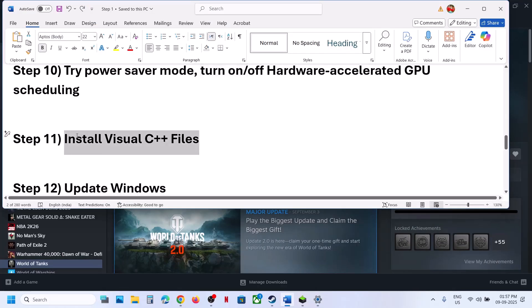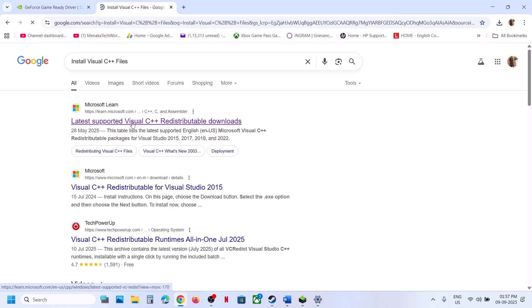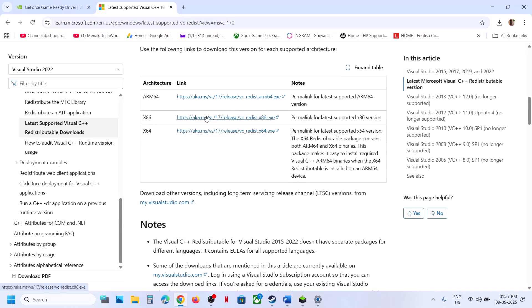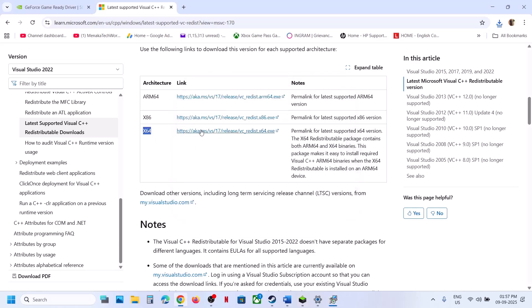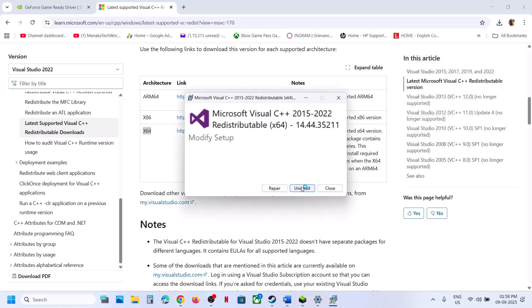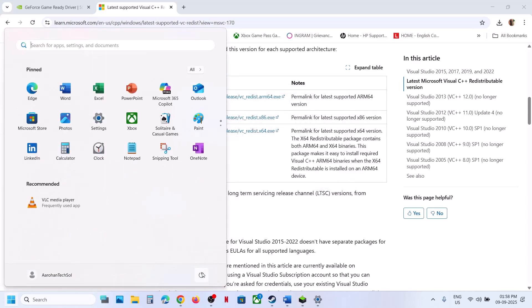The next step is to install Visual C++ redistributable files. The link is provided in the video description — open it in your browser and it will take you to the Microsoft website. Download the x86 and x64 versions. Run both EXE files: if you see a Repair option, click Repair; if you see Install, click Install, and click Yes to allow. Make sure both files are installed, then restart your computer.